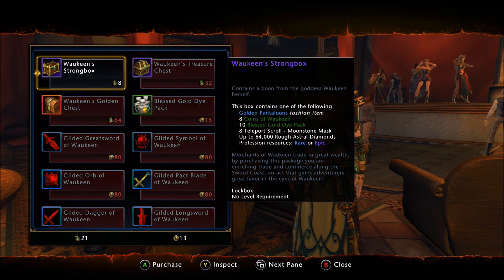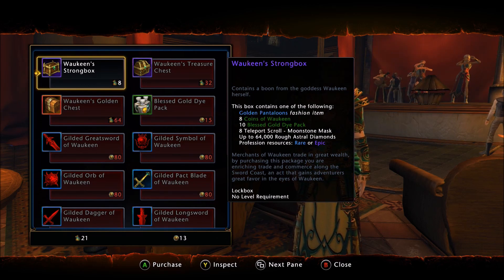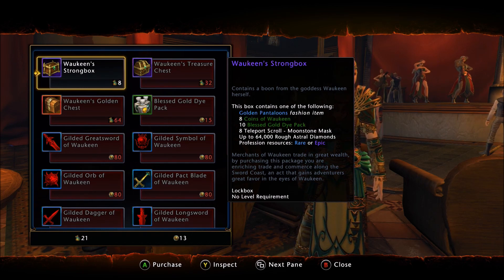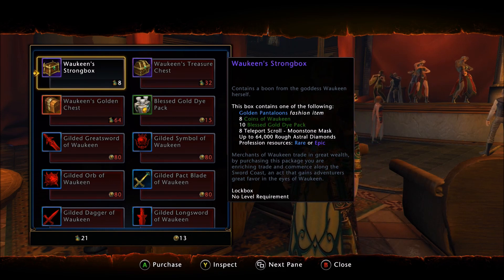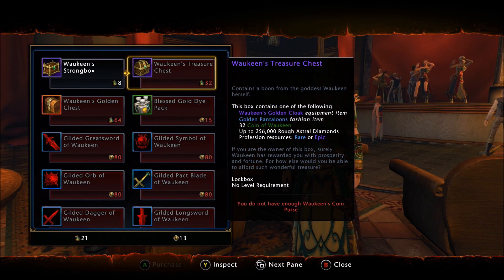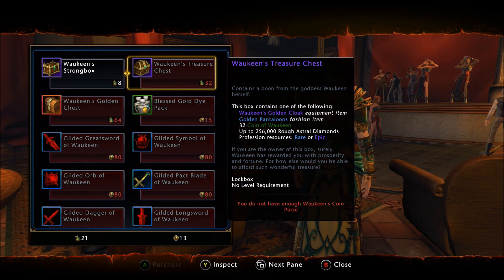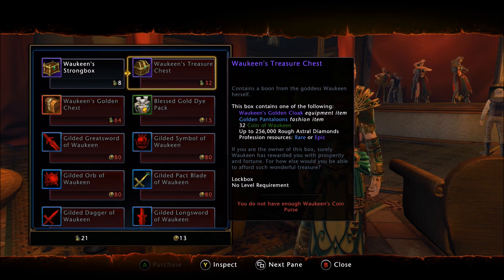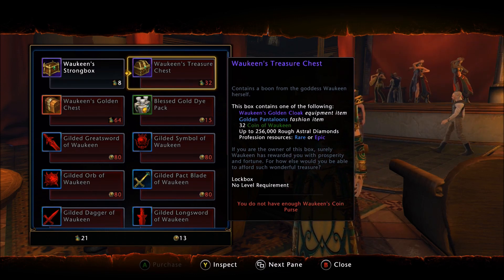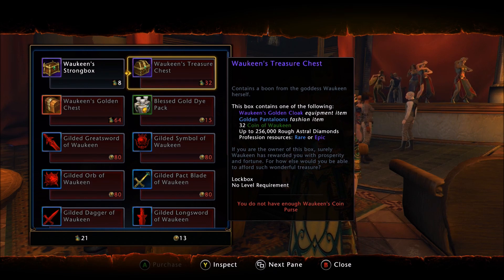There are three tiers of rewards. We have the Strong Box, which costs 8 coin purses. The Strong Box hasn't changed much — the golden pantaloons have been a fashion item for a very long time. However, the AD goes up to 64,000. You can turn in 32 coin purses for the Treasure Chest. The Treasure Chest hasn't been updated either — it has Joaquin's Golden Cloak, a fashion item that's been in the game forever, and you still have the chance to get the golden pantaloons. The rough AD goes up to 256,000.